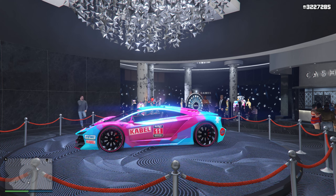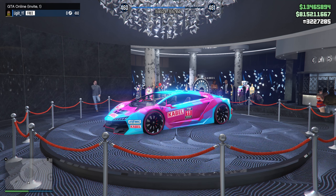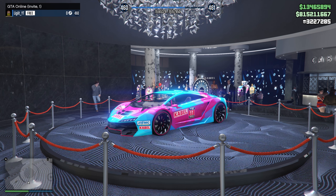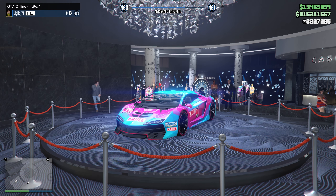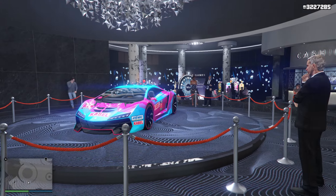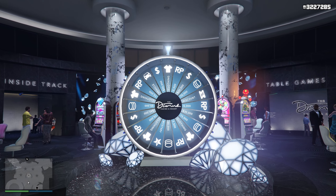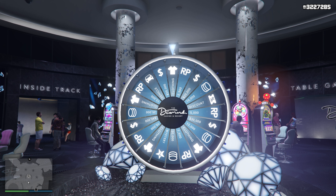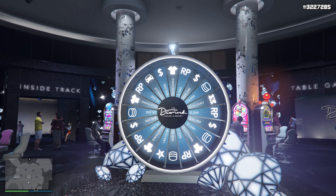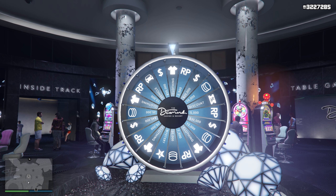To get started with this you're going to have two requirements. First thing is you need to be in an invite only session. The reason for that is because the saving works a bit differently in an invite only session, and you also get the lucky podium wheel where the vehicle is two slots to the left and the $20,000 is two slots to the right. If you were in a public session there's a good chance someone's already spun the wheel so it's going to be in a whole different place. So just stick to an invite only session for safety precautions.